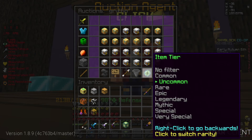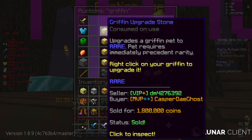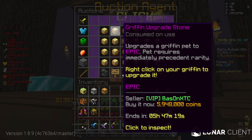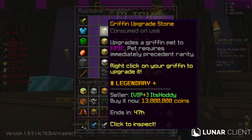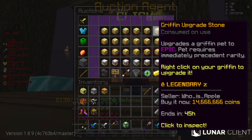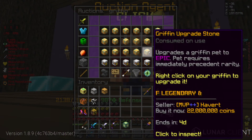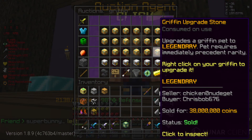If you bought a common, go to uncommon lowest price and you'll see a griffin upgrade stone — it's 730k, but there are expensive ones. If you have uncommon, go to rare and buy there — that's 1.8 mil. If you got a rare, go to epic — that's 5.9 mil. You can go higher also, and for legendary you have to be careful because there are a lot of scams. You see this one is recombobulated so it's epic, but that guy tried to scam you.